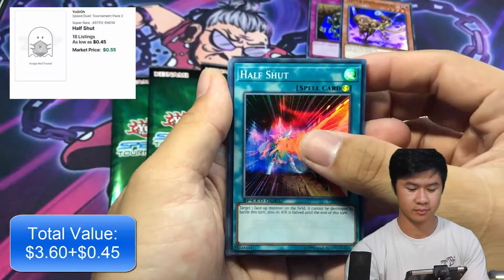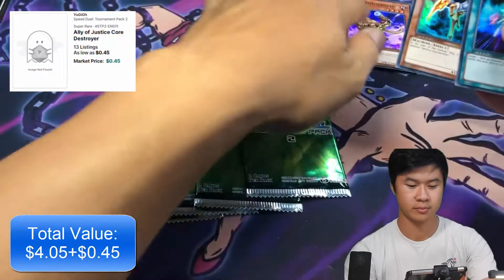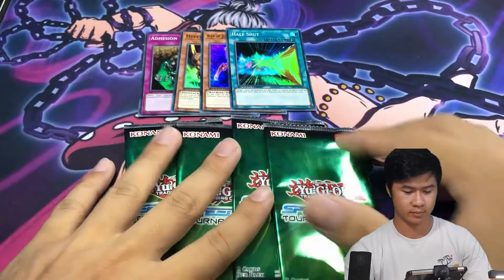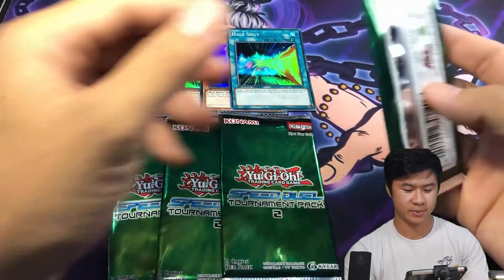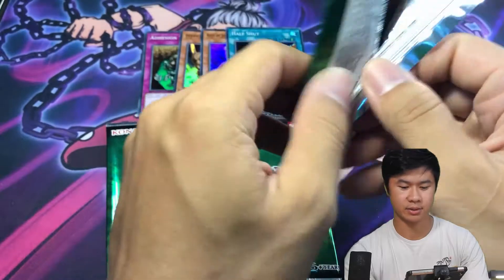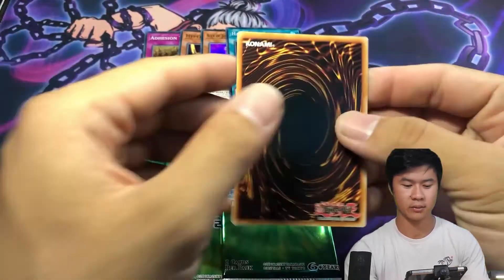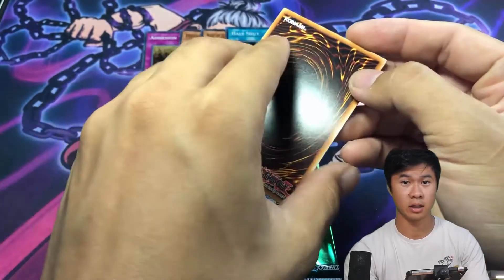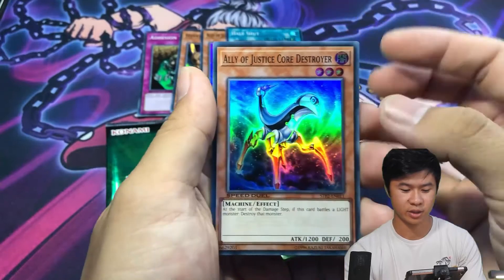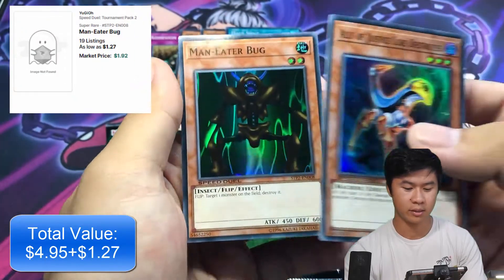Next pack: Half Shut and Ally Justice Core Destroyer. I will be having a Speed Duel mini-series with my friends coming up, so it'll be a live Speed Duel series within the next week. Definitely check that out and get a notification from my channel so you know when it drops.